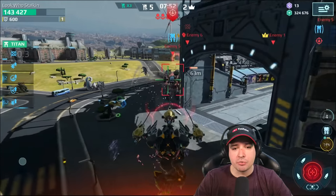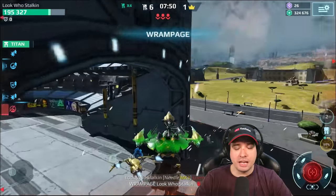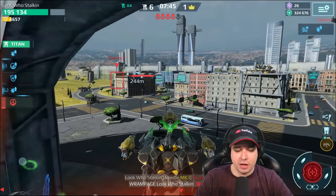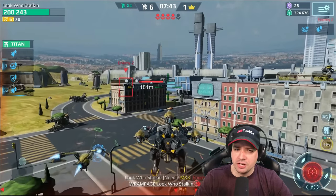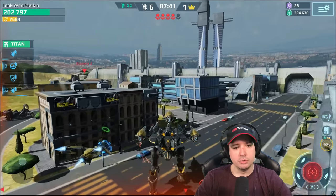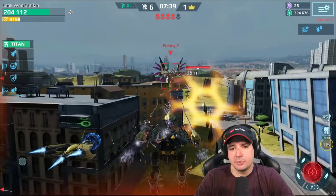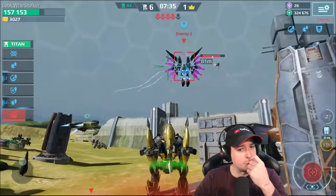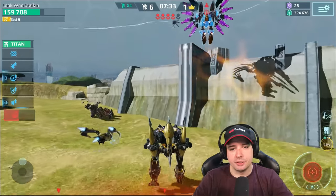I understand that they go through yellow shields — that's their main thing, they break yellow shields. But they also break a shield that is supposedly unbreakable. It makes no sense, but I guess that's more about new counters replacing what came before.